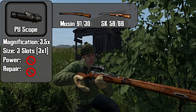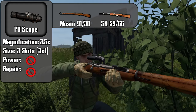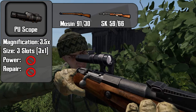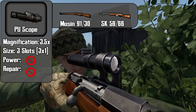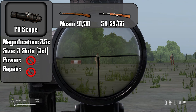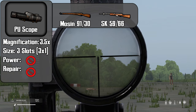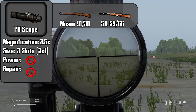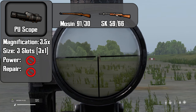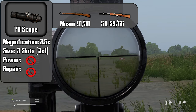The PU scope is one of my favorite scopes. It can be attached to the Mosin and the SK. It features a magnification of 3.5 times and takes up a 3x1 inventory slot. This scope does not require power and it cannot be repaired. When ranging with the PU scope, as a general rule, if an enemy player's shoulders fit in the space between the horizontal lines, they are about 100 meters. If the player's shoulders fit about half of that space, it is about 200 meters. Another half of that space and we're looking at about 300 meters.